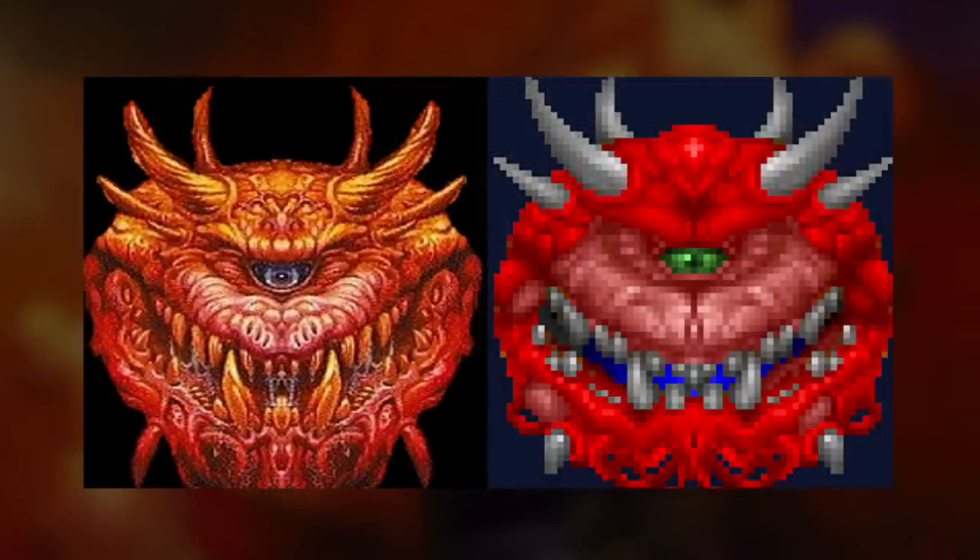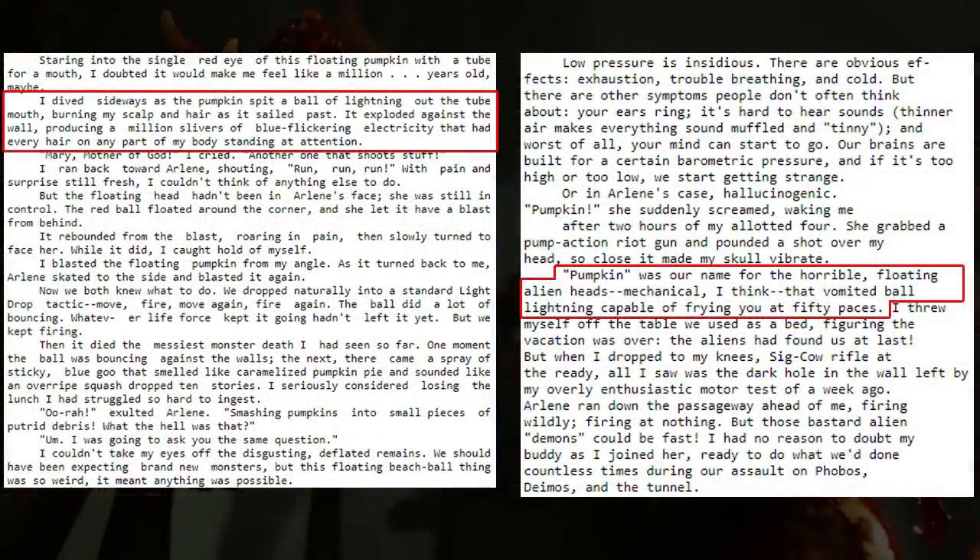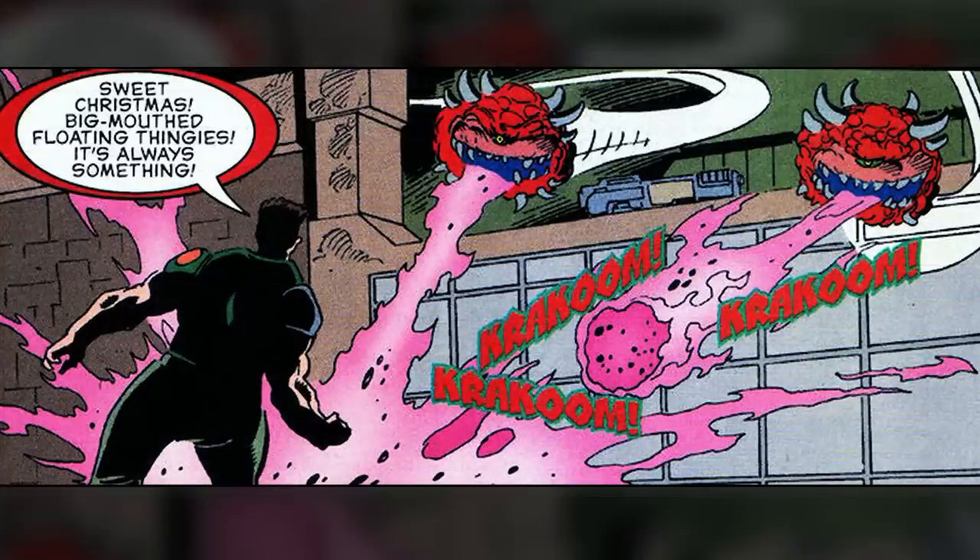If you place their heads side by side, you can see the similarities. This monster was not always called the Cacodemon. The Doom novels would call the Cacodemons by a different name — they were simply known as pumpkins, perhaps just to add some humor to the story, or because of the shape of their bodies. The Doom comic book also did not call them Cacodemons; they were described as big-mouthed floating thingies.